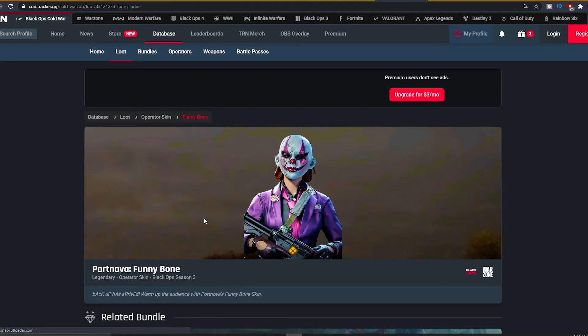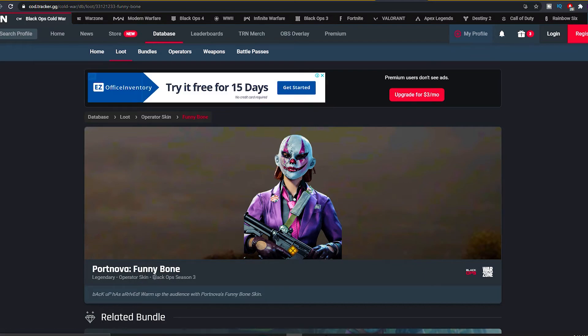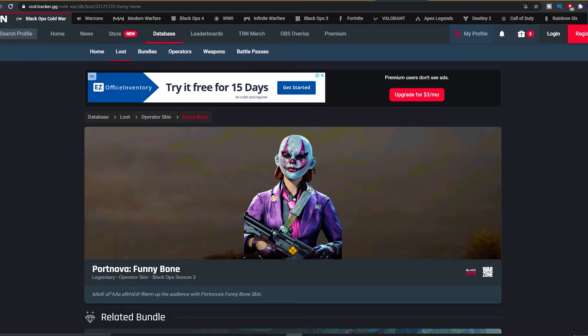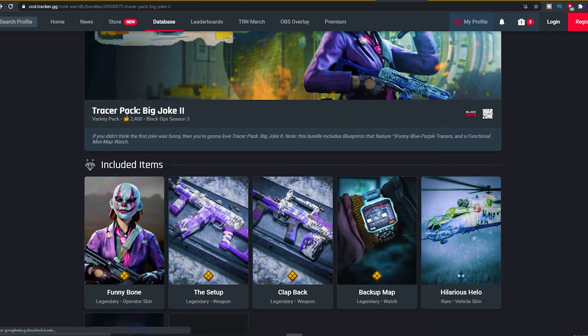Next up we have the Funny Bone — Port Nova Funny Bone operator skin. Backup has arrived — warm up the audience with Port Nova's Funny Bone skin. The Tracer Pack Big Joke 2 is 2400 COD points. Drop a like on the video, comment below, subscribe with all post notifications on, and let's jump into the next bundle.